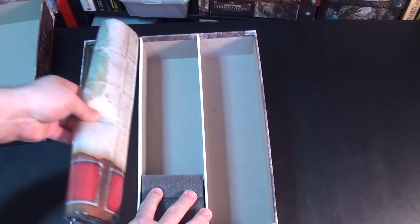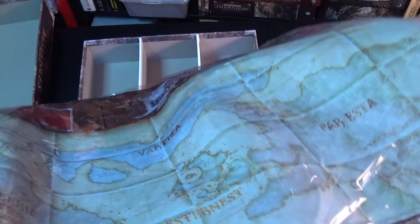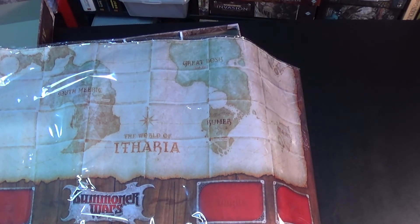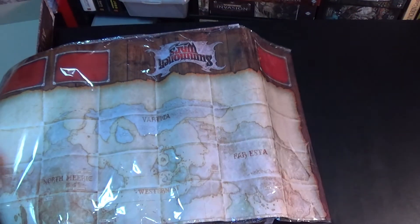And pulling out the map — the map is a heavy fabric this time, unlike the cardboard of last time. It's beautifully illustrated and pretty dense. Here's a look at one side, and flipping it over, here's a look at the other side.